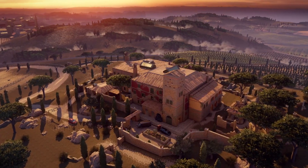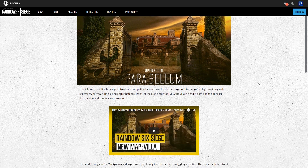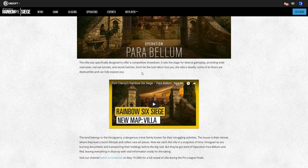So there we go, that is our brand new map Villa. We also have a blog post to go along with this, which confirms the name of the map is Villa. The villa was specifically designed to offer a competitive showdown, so we'll have to see how that actually plays out. It sets the stage for diverse gameplay, providing wide staircases, narrow tunnels, and secret hatches. I'm guessing the narrow tunnels are probably ways into the basement from outside. I really wonder what the secret hatches are — I'm hoping it's something brand new and really cool, like a hatch that's completely hidden.